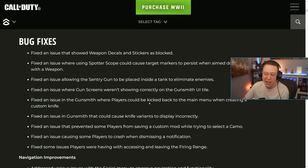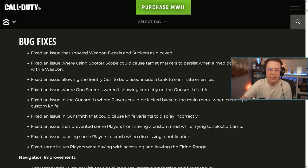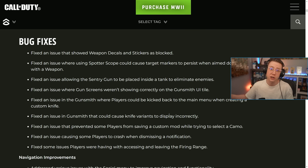They fixed an issue in the Gunsmith where players can be kicked back to the main menu when creating a custom knife — an oddly specific one. A lot of issues I didn't even know existed until reading this just now. They also fixed an issue in the Gunsmith that could cause knife variants to display incorrectly.